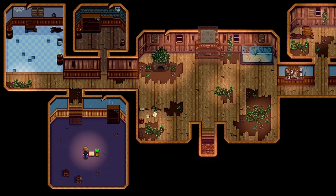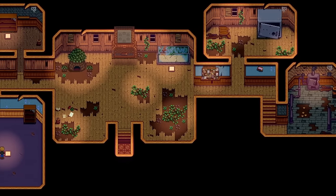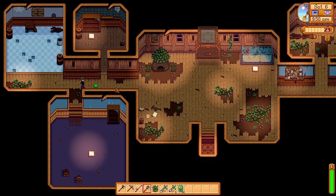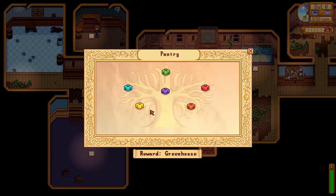We can take those items to the community center and turn them in to the tablet. Completing a bundle provides you with a reward and in the early stages unlocks even more bundles. The first tablet deals primarily with foraging, the second one unlocked deals with farming, and the third over by the fish tank is, yep, fish. Filling out every single bundle and completing the community center is one task among many on our path to perfection.